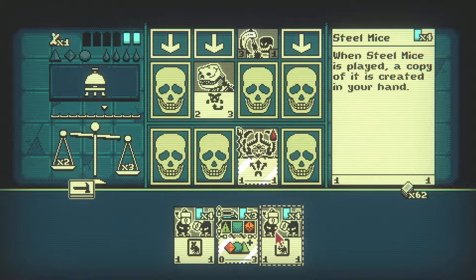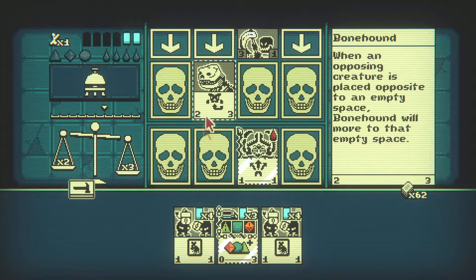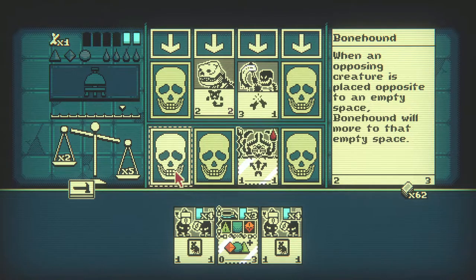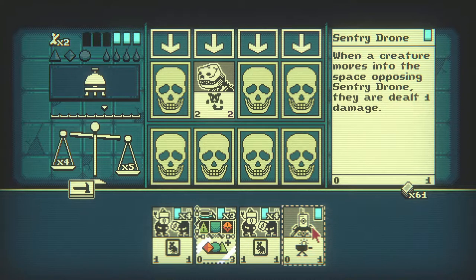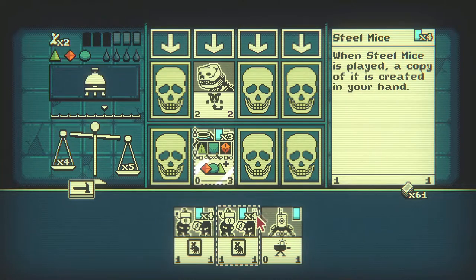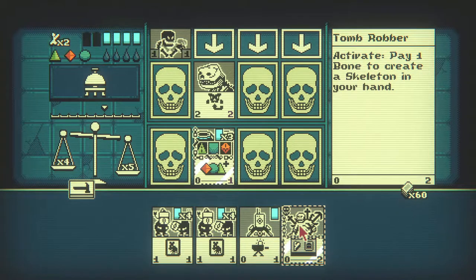I won't be able to kill anything before that comes in to kill me, but it will take the hit so I won't take all that damage. This will put us back to two away from victory, but it's gonna leave us where we are — we're gonna stay exactly at that point. That won't do any damage but I don't want to just take that hit either. This card could take the hit for now. Okay, pay one bone — do I have any bones? I have two bones.